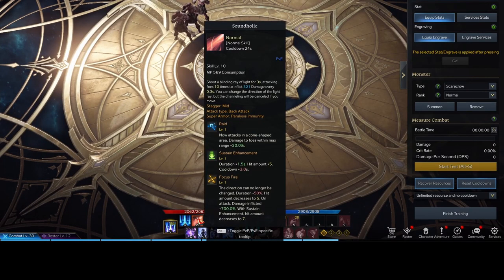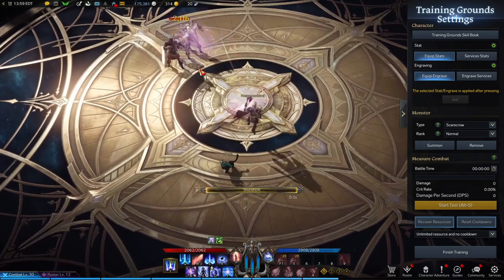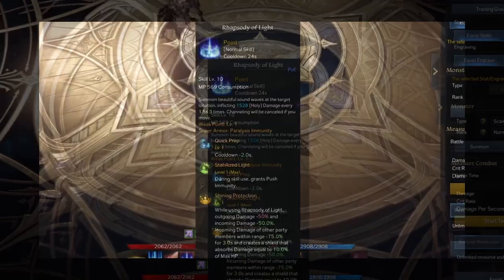Soundaholic is essentially a focus fire — you pick a direction, hold it down, and it does amazing damage, up to 700 assuming you take the focus fire morph.